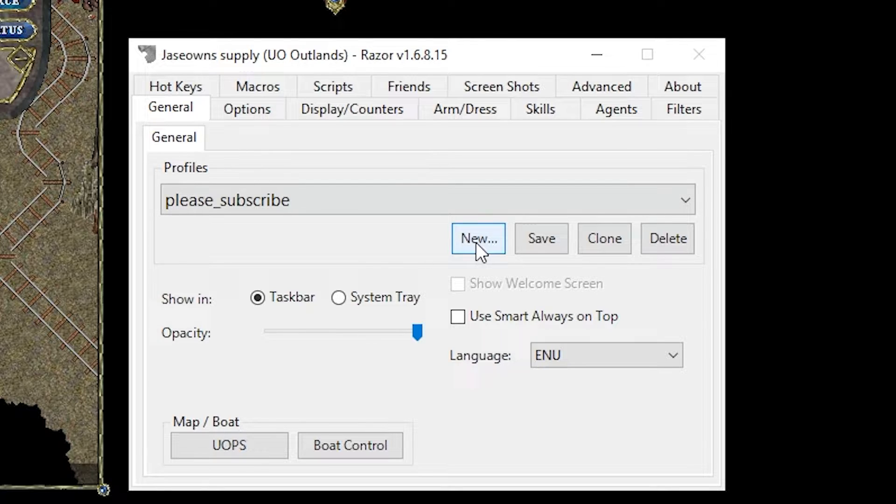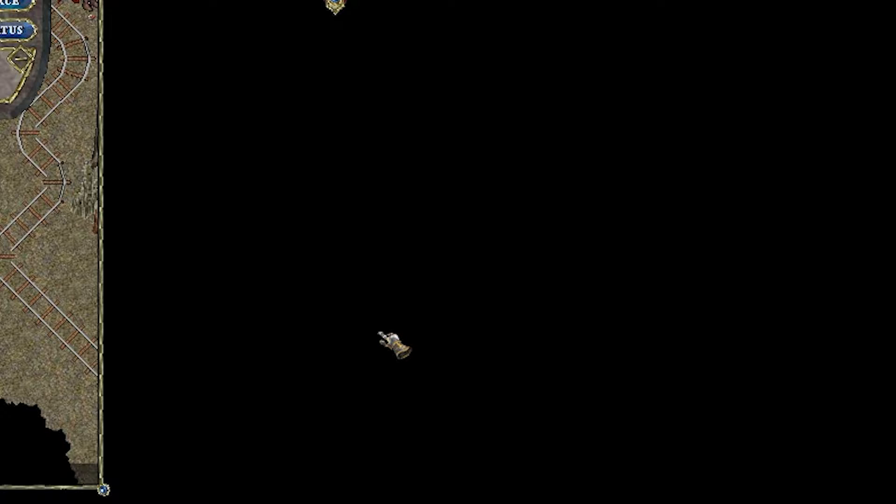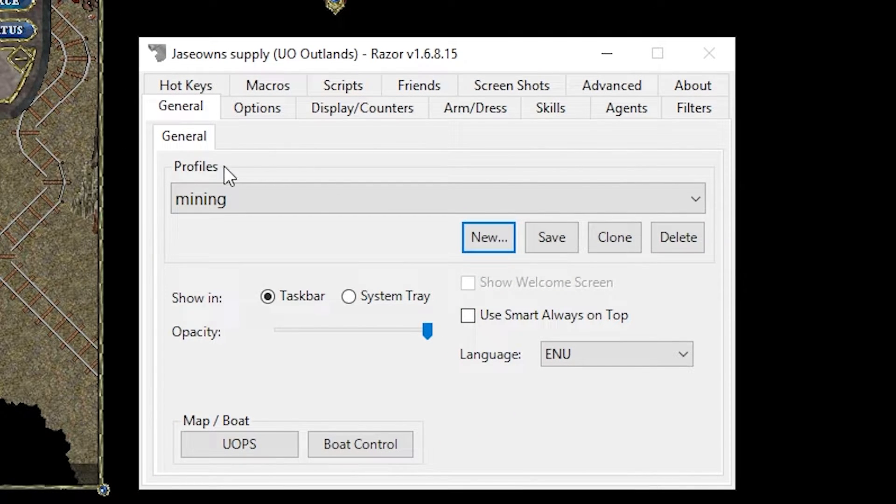Under the General tab, we're going to create a new profile, and we're going to just call that Mining. What this does is it basically saves all the options that we're going to make under this mining profile.